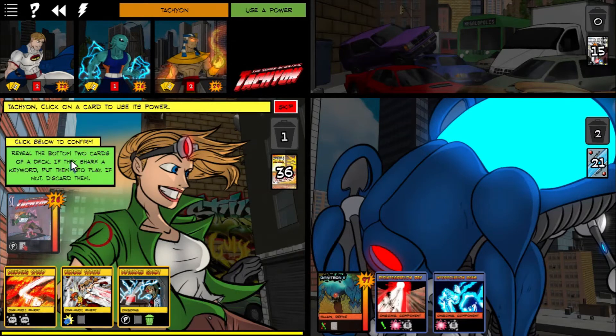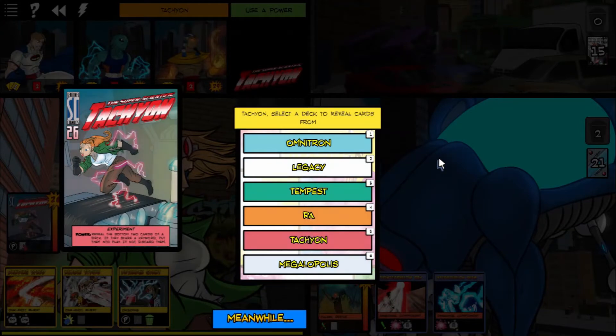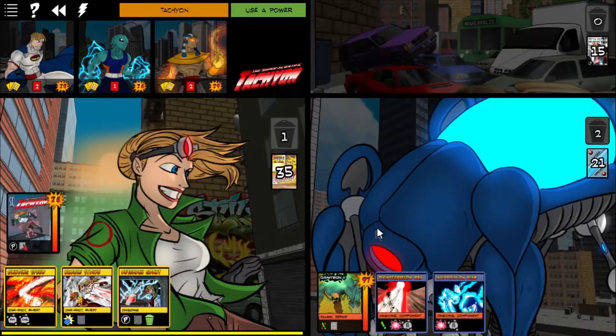That was on purpose, what you just saw there — that was me looking at the calculations, because it's easier than doing it in my head. So Super Scientific Tachyon looks at the bottom two cards of any deck. If they are the same type, you get to play them. If not, you get to throw them in the trash. Seeing as Tachyon operates by having burst cards in her trash, she loves this.